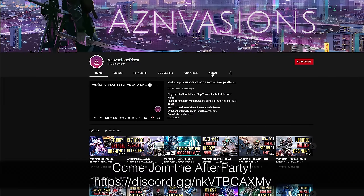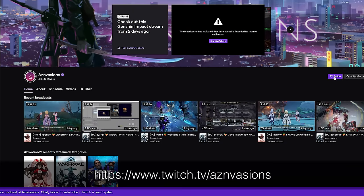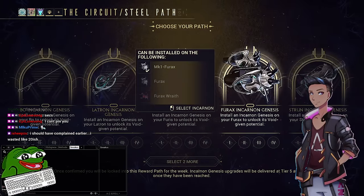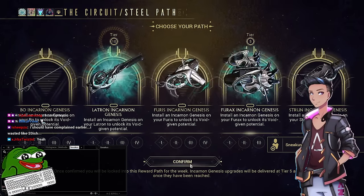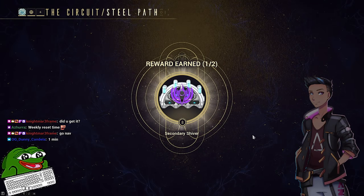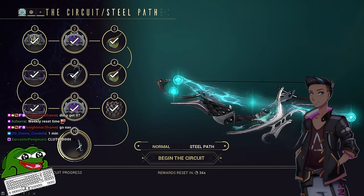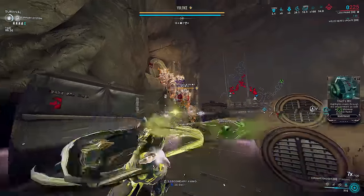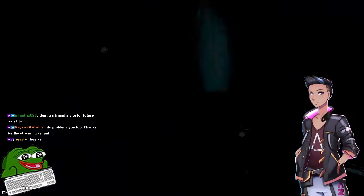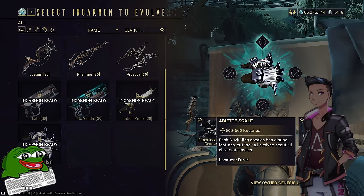These weapons are second generation incarnons that shipped with the Duviri Paradox update. The only way to get them is from Steel Path Circuit mode after clearing the quest and having Steel Path unlocked. You pick two weapons on rotation to work towards, clearing rounds gives points, and reaching the appropriate point tier lets you claim your loot. The Incarnon Genesis adapters have a rotating six-week schedule. If you miss the weekly reset, the adapter won't reappear for six weeks. Once you have it, install it at Cavalero in the Chrysalis whenever you want, though it requires Duviri open world materials and has unlocked requirements on the incarnon tree perks.